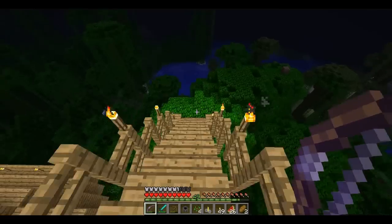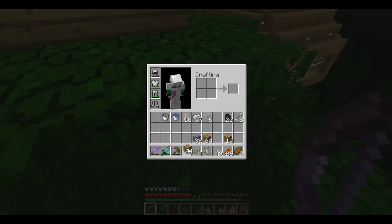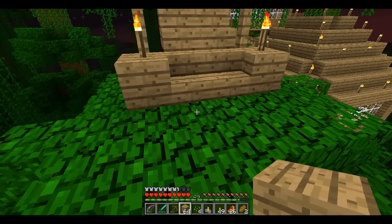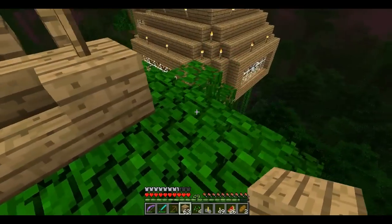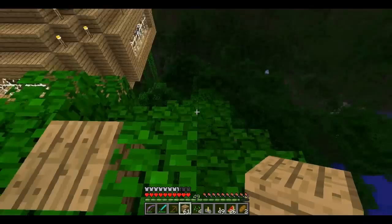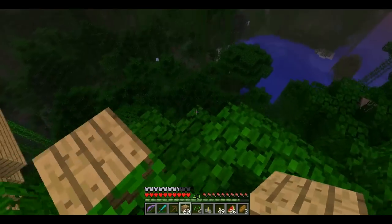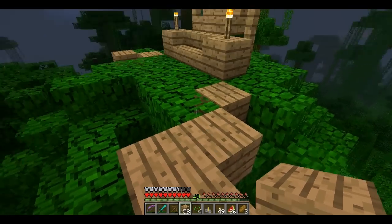We'll figure it out. So what I want to do here is — give me this wood, first of all. I'm going to want the platform to go out this way. I'm going to want to make this pretty big, though.